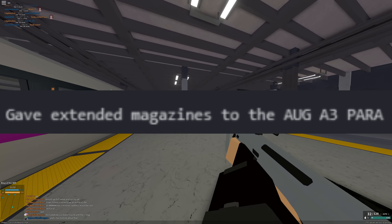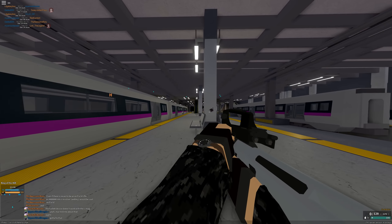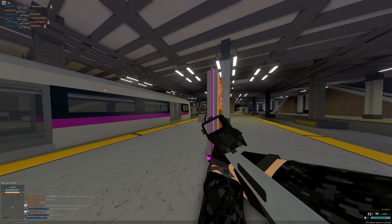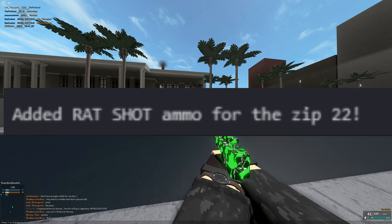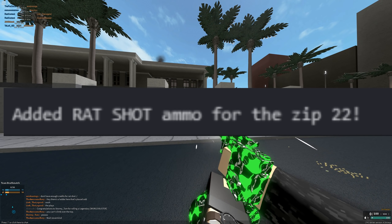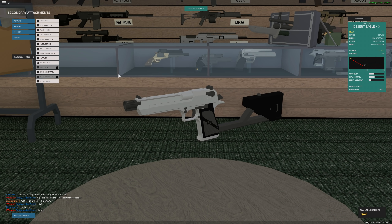The reload is slower than what it had before, even though it was already slow, so I would not use extended mag on this gun — the reload is too slow. Last but not least, added Ratshot ammo for the ZIP 22, which is basically small shotgun shells for the ZIP 22. And they added a Hullbec.